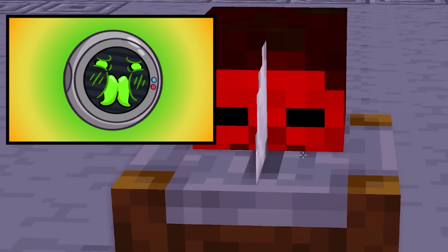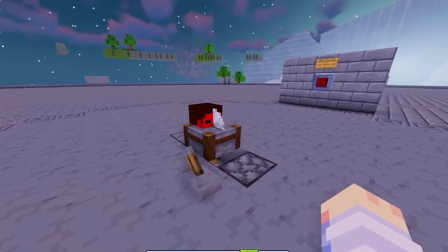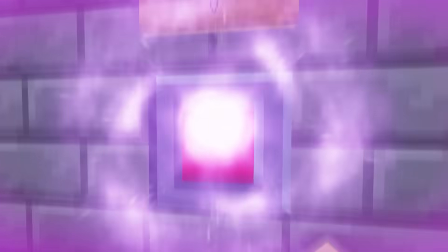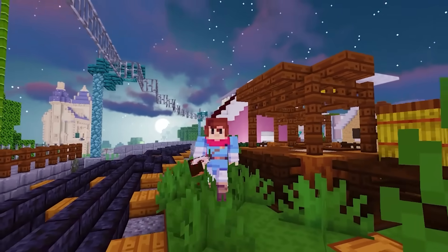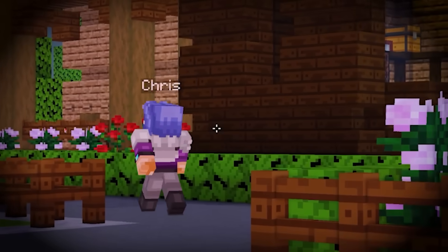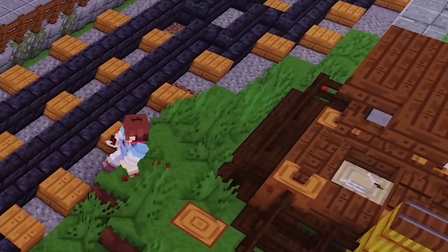I think I'm gonna puke! Hold it in for just now, Guido, because this is where it gets fun! We press this button and we're gonna bring it to life! And we are back in the real world. There's Chris — looks like he's on his way home! This is a perfect opportunity to prank him, come on, let's go!